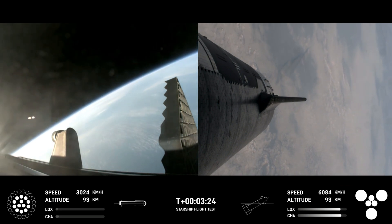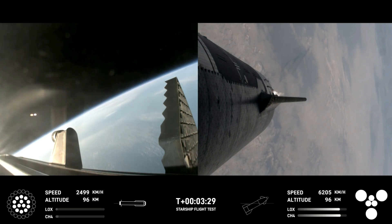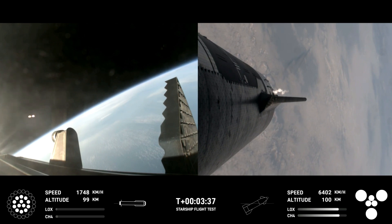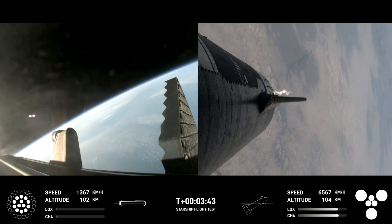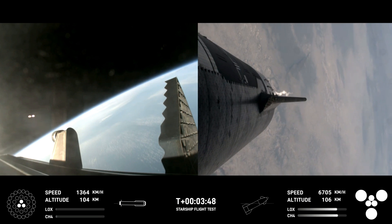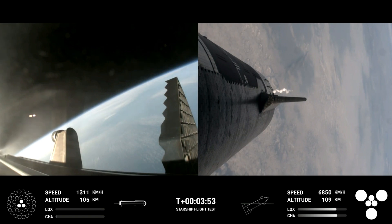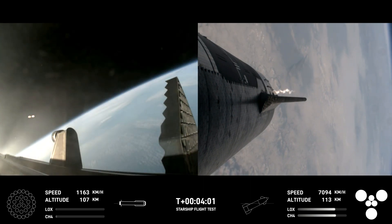Ship chamber pressures are nominal. Ship power and telemetry nominal. The first stage is currently performing the boost back burn, expected to last a little over one minute. This propels the booster back toward the coast, taking it to a landing in the waters of the Gulf of Mexico. We were only using the 13 center engines. Boost back burn shut down confirmed. Stage 2 tank pressures are nominal.